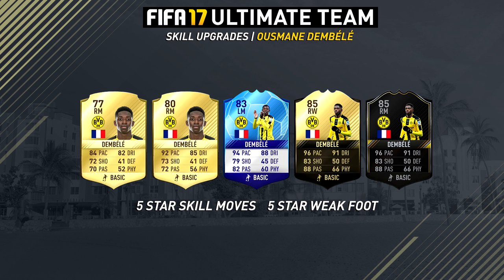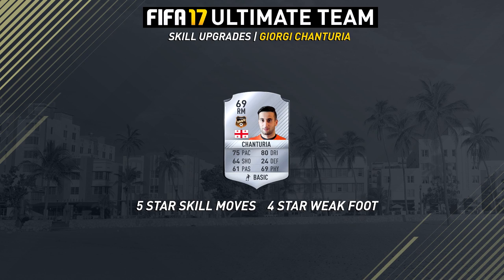The final new 5-star skiller in this game is a silver one - that is Chan Turia who plays in the Russian League. His stats aren't amazing but it is cool to see another 5-star skiller in the game, and he is one that should have had 5-star skill moves for a long time but he finally now has it in Ultimate Team, which is really cool.